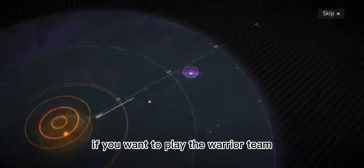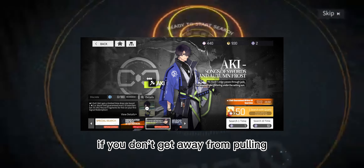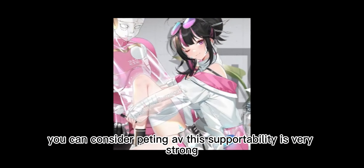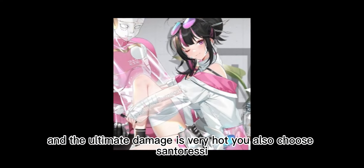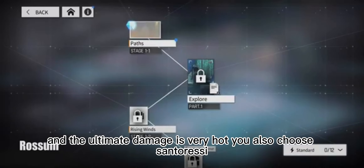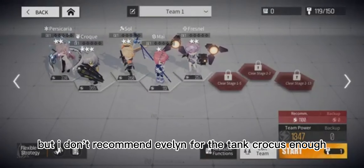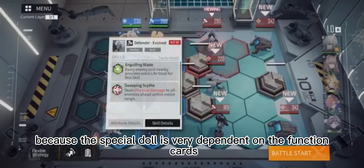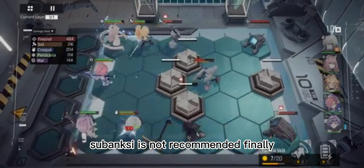If you want to play the warrior team, you can give up Hubble and pull Aki. If you don't get V from pooling, you can consider picking AV — V's support ability is very strong, she can steal the enemy's attack damage, and her ultimate damage is very high. You can also choose Centauri, Evelyn, or Banksy, but I don't recommend Evelyn. For the tank, Croc is enough. Banksy is also not recommended because special dolls are very dependent on function cards.